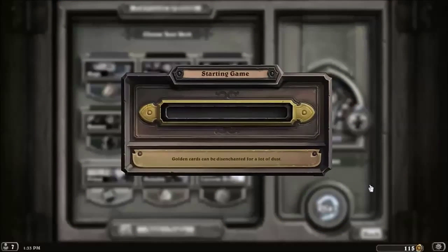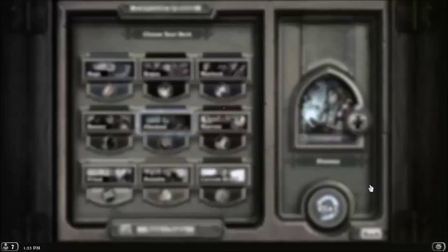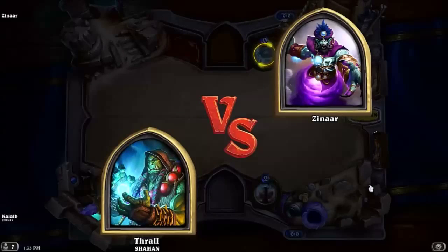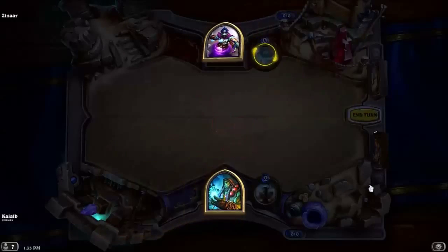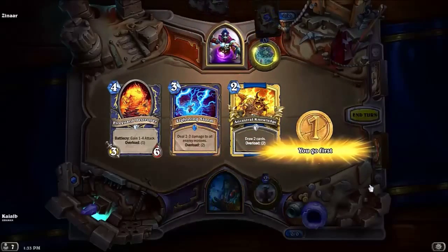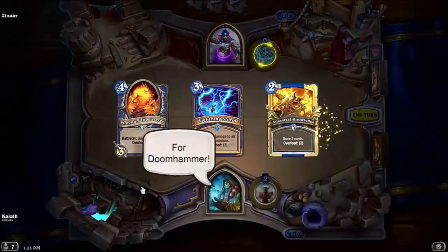We'll do our Shaman deck — we have a pretty cool deathrattle Shaman deck that we can play in this. Of course we'll probably alternate. The boss intro: Zinar, finally free! 'Your reward will be a quick death!' — and Doomhammer is the weapon reward.